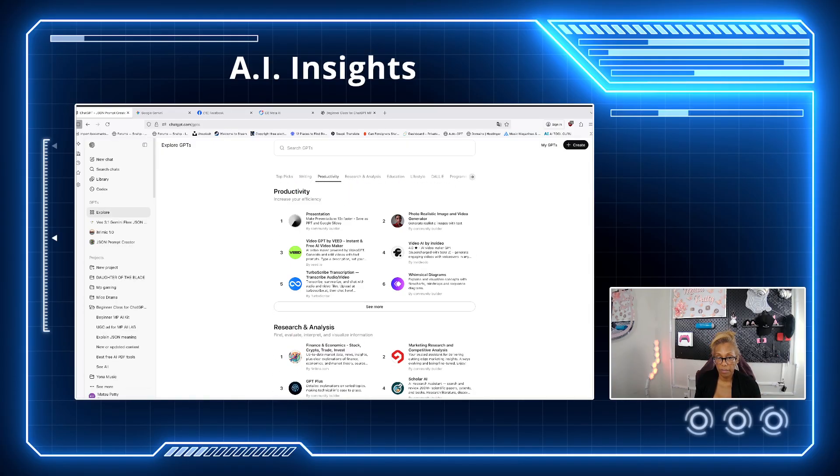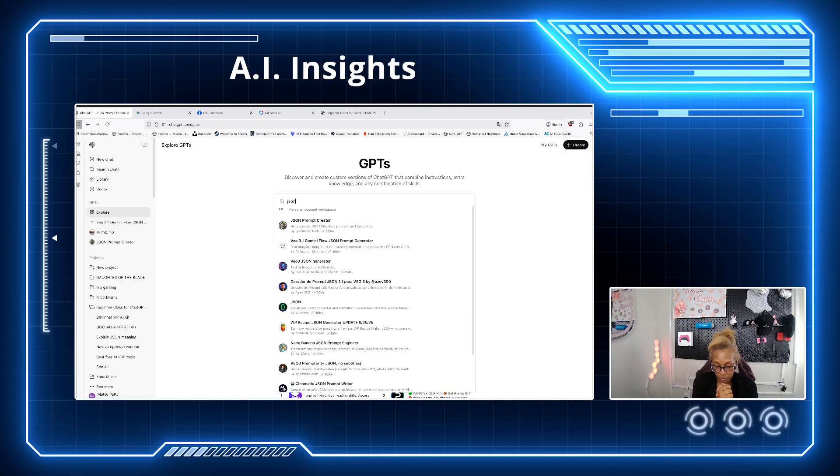Now we're going to talk a little about JSON. JSON prompts are cool — different creators have shared and created different JSON prompts. They read differently and are very different from regular prompts. What is a JSON prompt? It's basically how a computer talks and shares information in a way both humans and computers can understand — like writing facts with a very specific titled list.